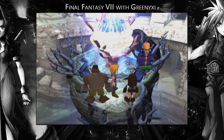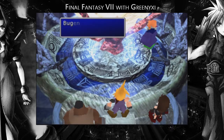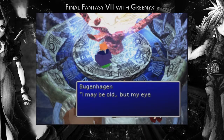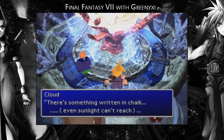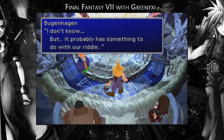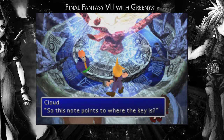What do we do now? What he's telling us now is that we need some sort of key, some sort of deciphering key — something written in chalk, even sunlight can't reach. That's our clue as to where the key is. Is try and figure out where you haven't been on the world map. Since we've been pretty much everywhere on the world map, we need to go underwater. We need to make use of the submarine — for the only time in the game, unless you're doing the optional super boss, which we're not.